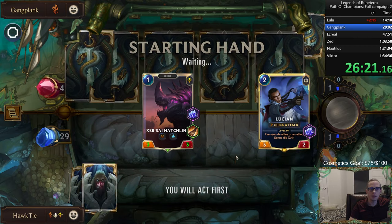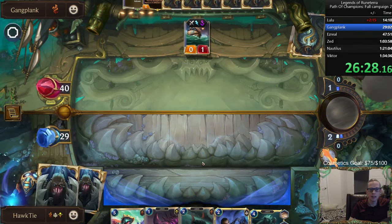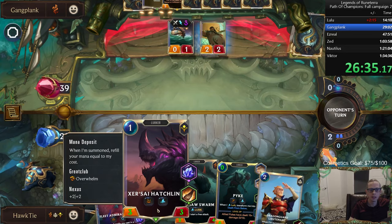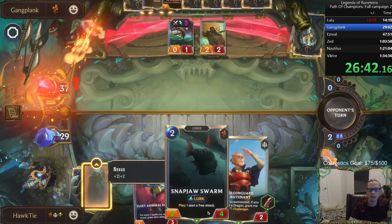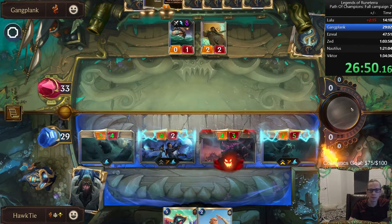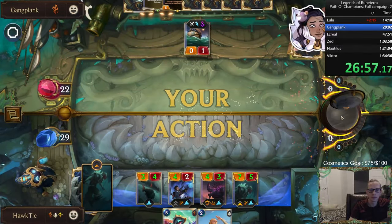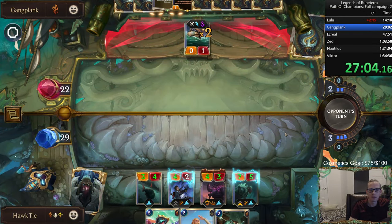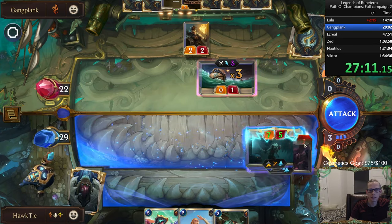I think I should maybe keep that two-drop, but Snapjaw Swarm — even better. This is how round ones should go. Lucian, refill mana, Zero Sight Hatchling, refill mana, Pike for free, Snapjaw Swarm, main attack, lurk it up. Now we attack again. It's not really lethal — let's play this thing. How do I have Challenger? I have a dragon? This thing's a dragon!